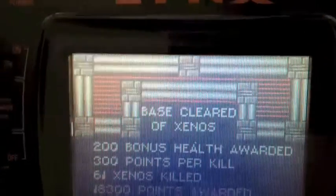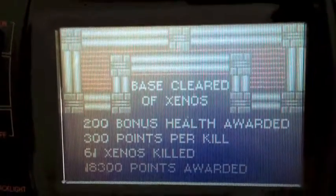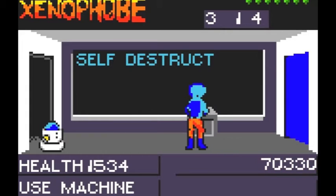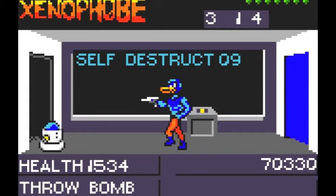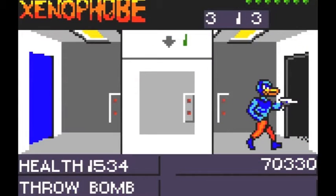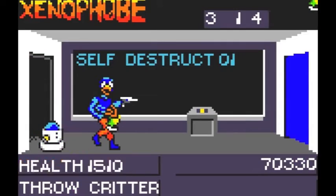I killed all the aliens, so I'm off the base. There are a few different ways to advance in this game - this is only one of them, and it gives you the biggest bonus. But you can also find machines that you can use to self-destruct the ship. You don't get a bonus for this and you don't get any bonus health, but it's a good way off the level.